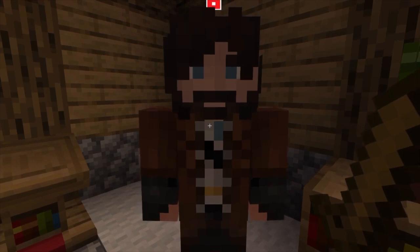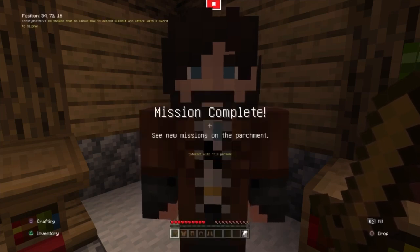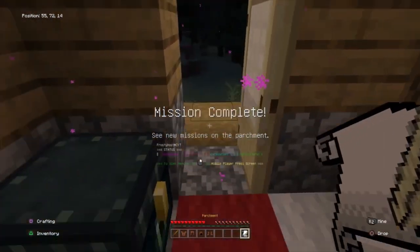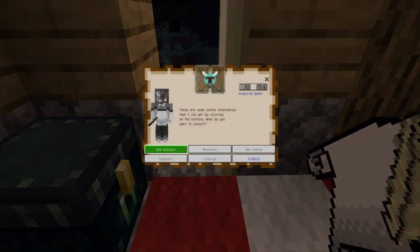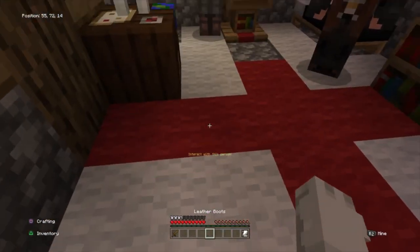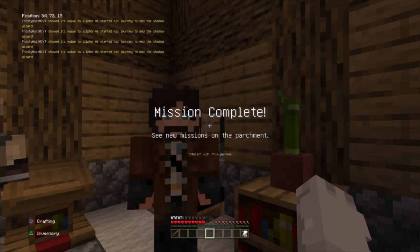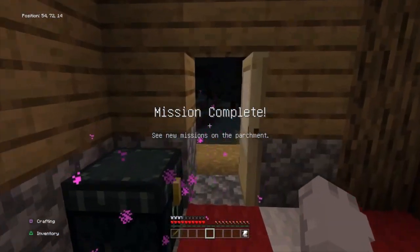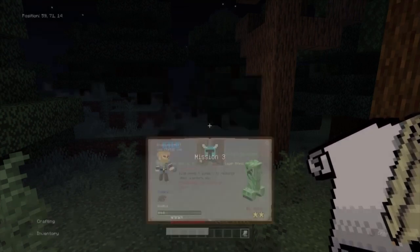We'd go talk to him. He says, 'My name is Silpho. I am in charge of forwarding you to your destination.' So you give him the wooden sword and mission complete. When you go back into your parchment and go to missions, it'll say mission 2 — now he wants you to bring him armor. You show him you know how to make armor, put that armor on, and show him. Then mission 3 needs you to go kill creepers and get gunpowder.